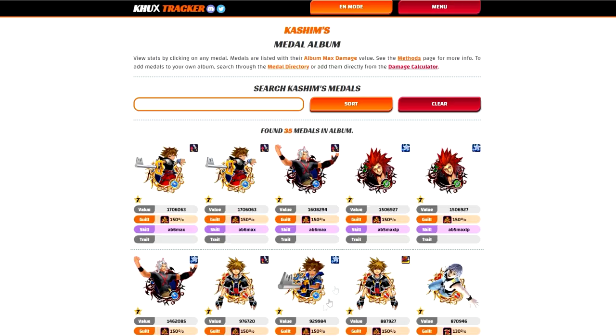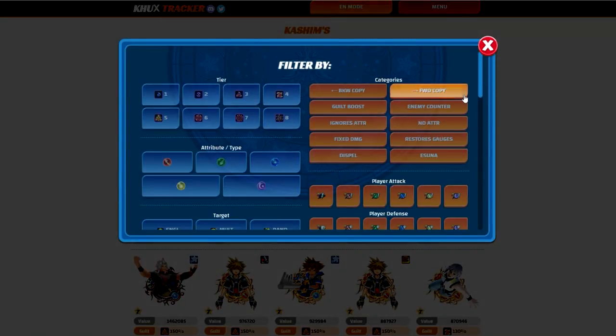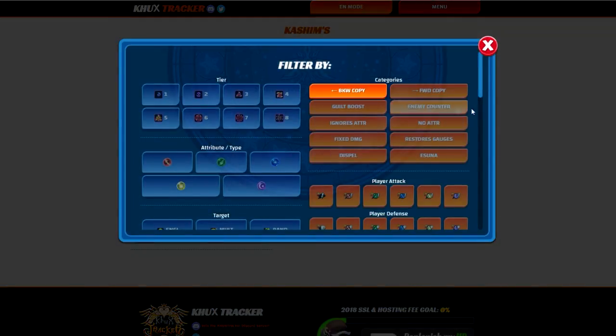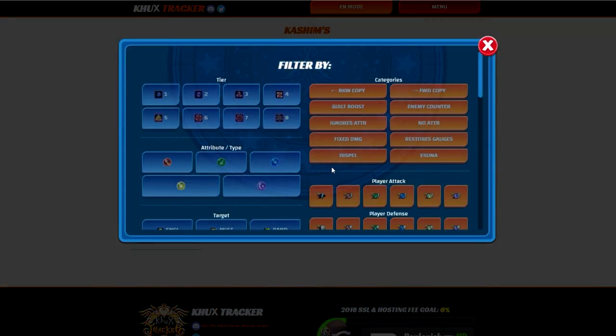In terms of your medals and album, I want to point out a couple of things. First, I noticed you have almost no copy medals at all. We do use four copy medals, but you only have a Kingdom Hearts 2 Nominee and an HD Nominee, neither of which are dotted and have no traits or skills — this one has Second Chance 1, which is kind of okay. And in terms of backwards copy medals, you only have a Biggs. So this is going to be very restrictive in trying to create a setup.